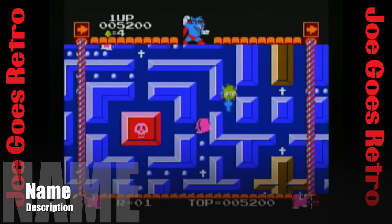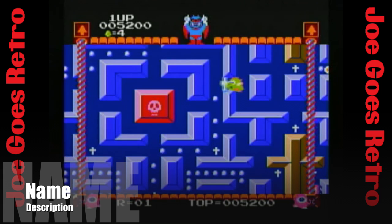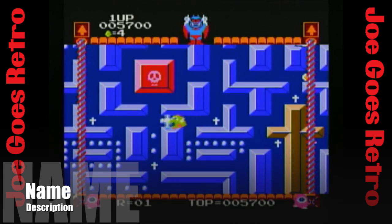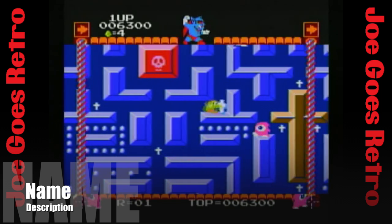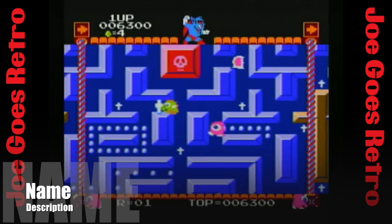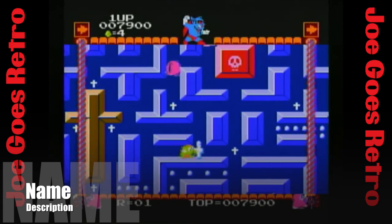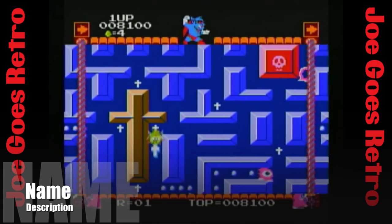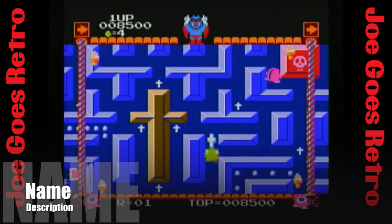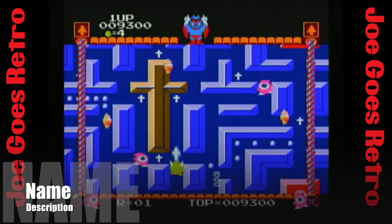Number 1 is Devil World. Even Nintendo tried their hand at a Pac-Man style maze game. Here you control a little dragon picking up crosses to fend off demons. Keeping you on your toes is the devil himself, standing atop the playfield shifting the maze, so you don't just have to avoid the demons — you have to also avoid getting crushed by the maze. This game was an early Famicom release that never made it to the NES, because Nintendo of America had strict rules against religious themes and imagery. Hm. Go figure.